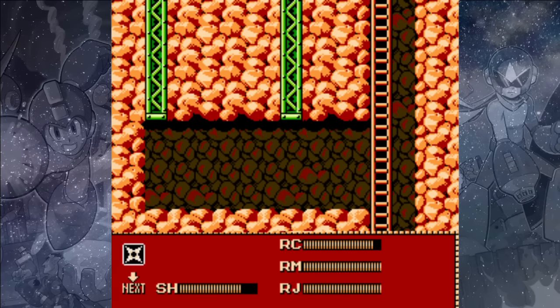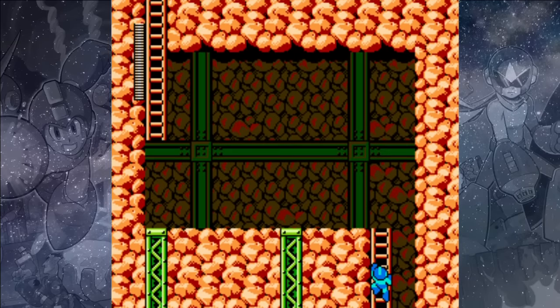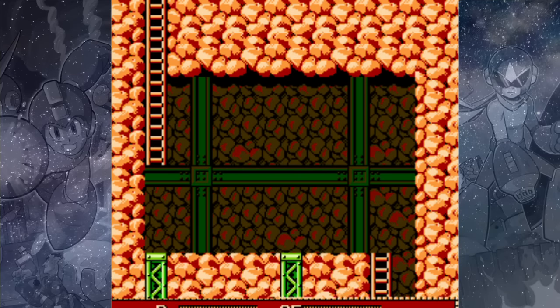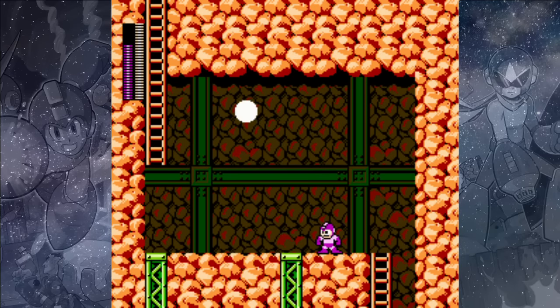Climb up the ladder on the right. If you need some help, hang on the ladder here and take out this Hammer Joe in a position where he won't be able to damage us but we'll be able to damage him. Once you have that health refill, climb up the ladder — there's another Returning Monking here. Use the same strategy as before with the Shadow Blades so that he won't drop down and attack us.